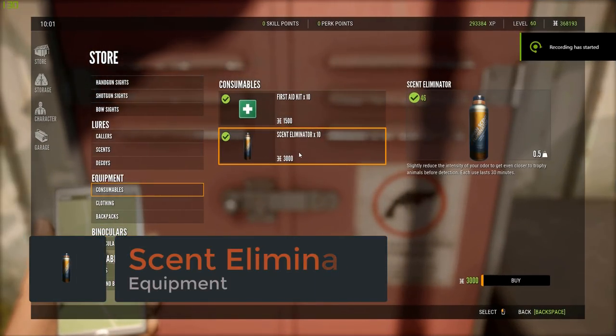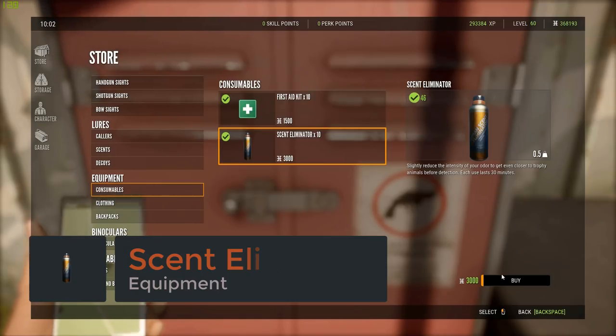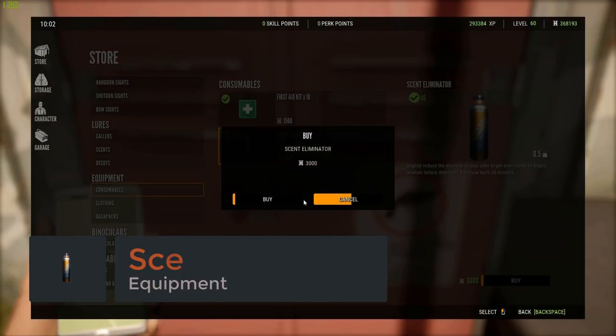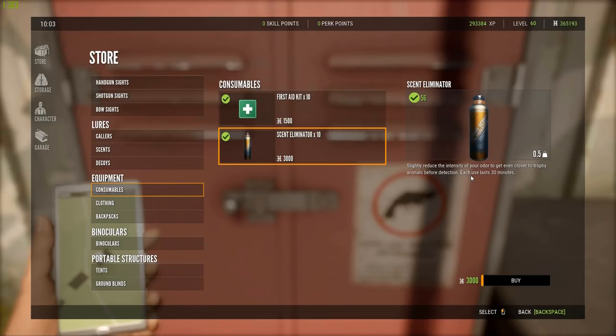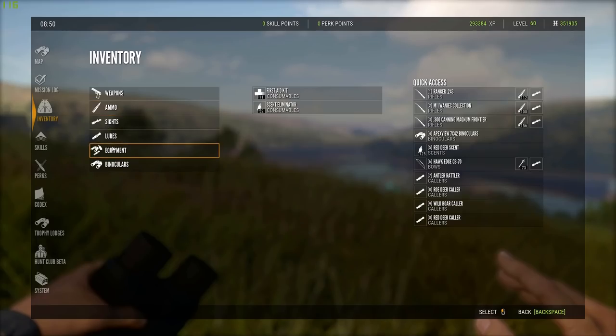Scent Eliminator can be found in the store under equipment. $3,000 will get you 10 charges. The spray lasts for a total of 30 minutes — that's 30 minutes in-game. One of the most important bits of information to note is that Scent Eliminator is not location-based. When you spray it, it is on you. As you move around, that Scent Eliminator will continue to take effect for up to 30 minutes. Do keep in mind, it's an RNG — a chance to take effect.